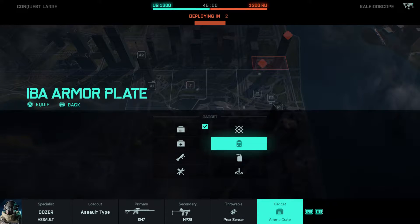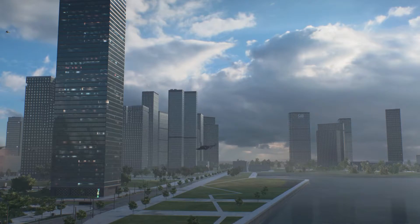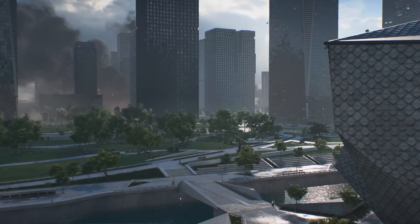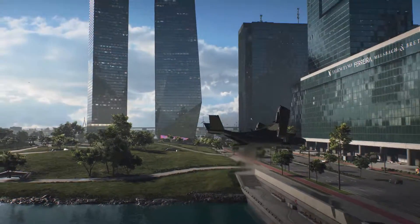We're gonna go with our boy Dozer — got a cool new skin for him. We'll go armor plating. We're just winging it at this point. Nothing else really matters as long as you got the DM7 and heart, and just the will to fight. That's all you need with this gun.